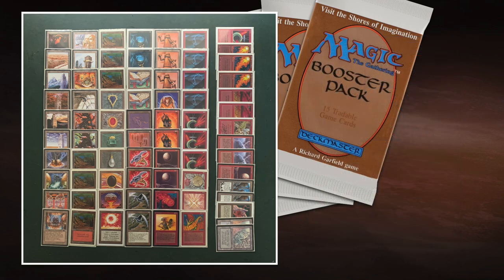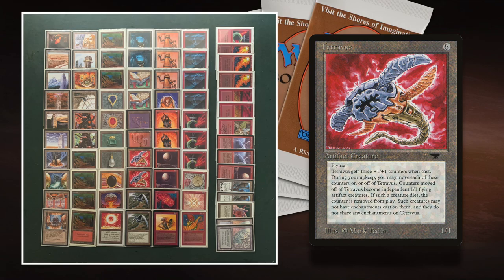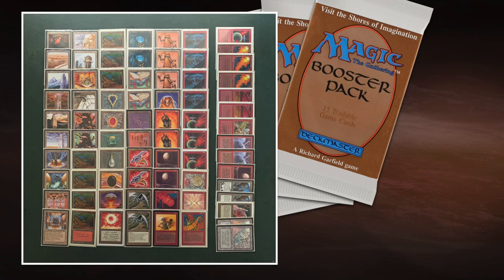The creatures in my deck are particularly good with plus one plus one counters — I'm playing Tetravis and Triskelion. For Triskelion, it can shoot counters off to deal one damage to any target, so it's like giving him an extra bullet. Even cooler: the Weaponsmith can change a Mox into a 1-1 Flyer via Tetravis, which comes in as a 4-4 with three plus one plus one counters. During your upkeep you can take counters off and each becomes a new 1-1 Flying Tetravis token. That's the dream combination.